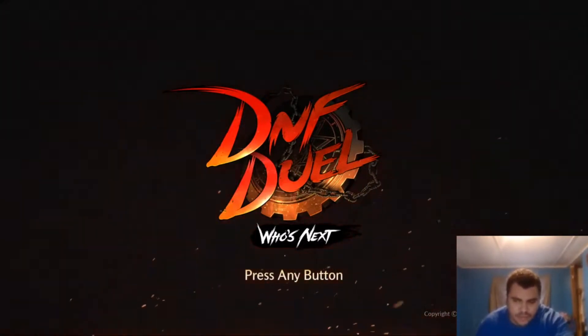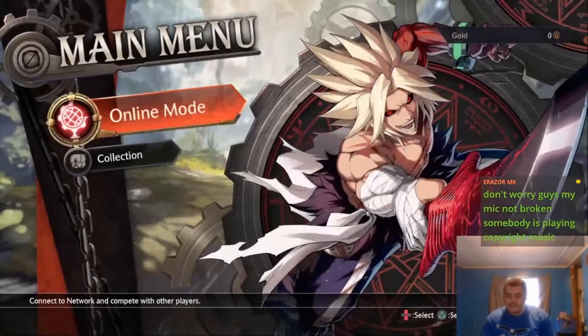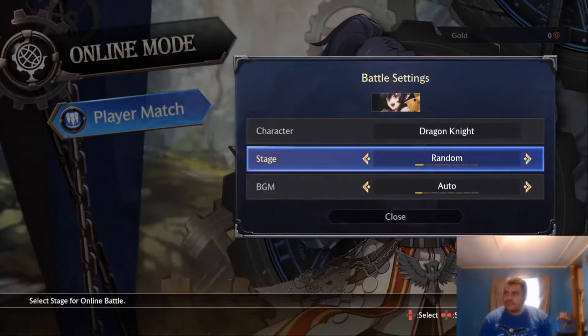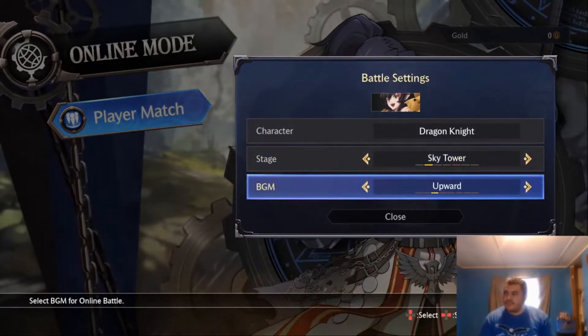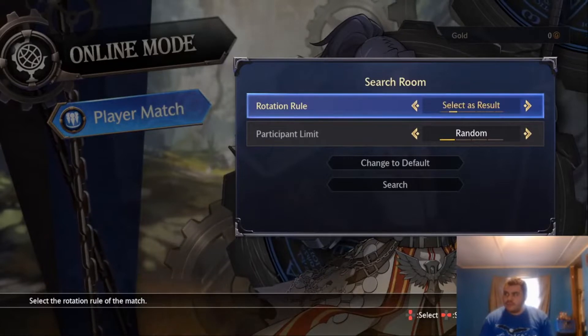Here's the number one problem: the beta itself is just bare bones. There's no training mode, there's no versus mode. And here's the kicker — when something's under maintenance, we get to face CPU fights, but we can't select the characters we want to play against the CPU. It's all random. Facing the CPU is just, oh my gosh — we don't know what difficulty it'll be. Sometimes super hard, sometimes super easy.